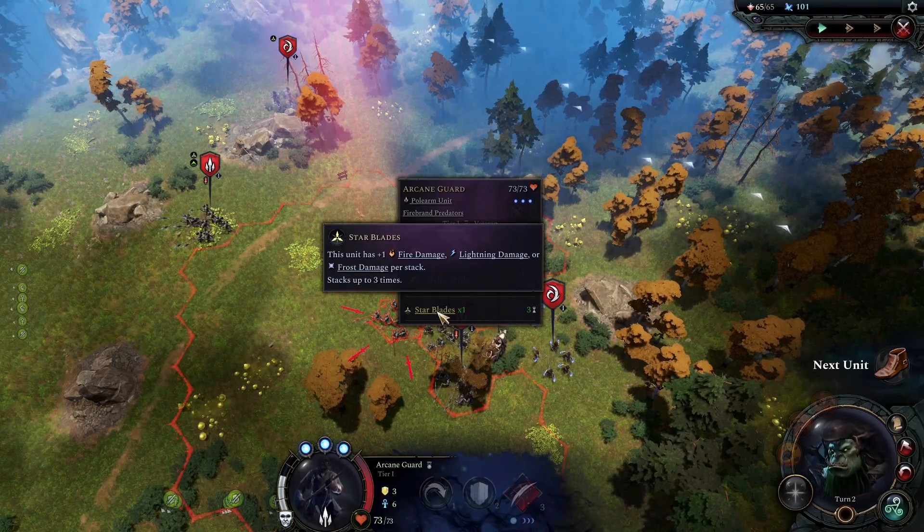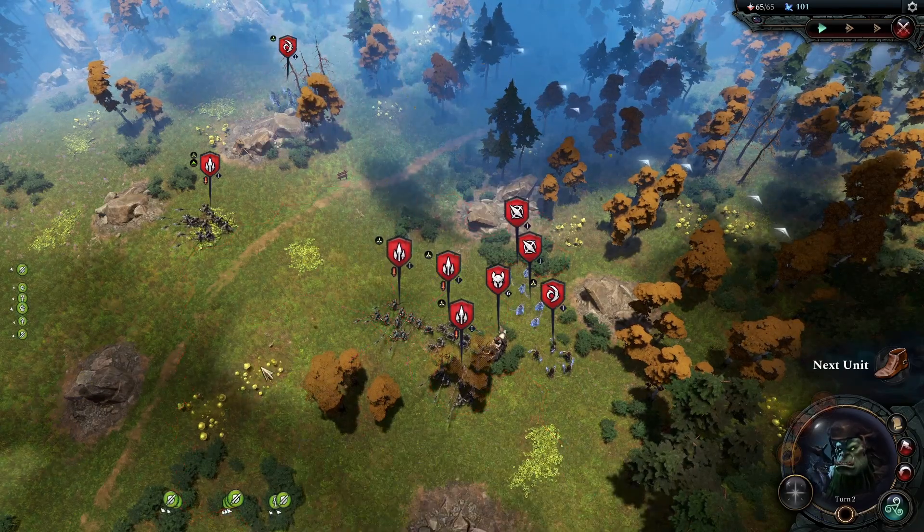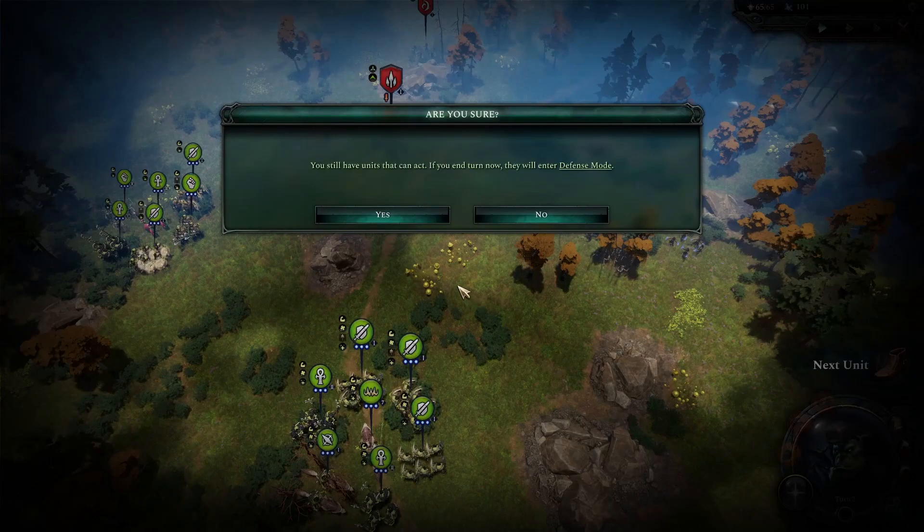Starblades — unit has 1 fire, lightning, or frost damage per stack, stacks up to 3 times. Probably they get something every time a spell is cast.